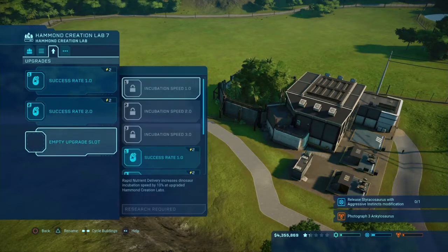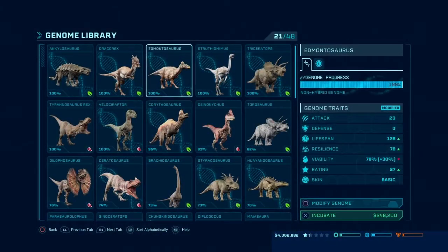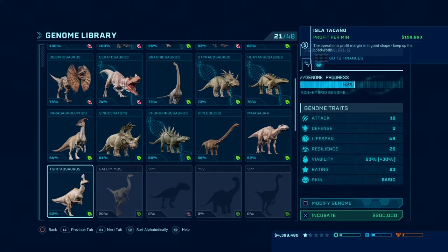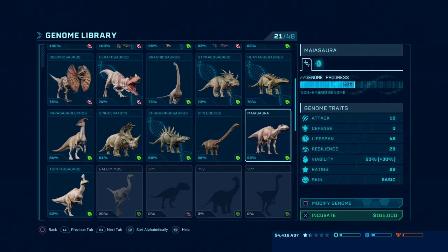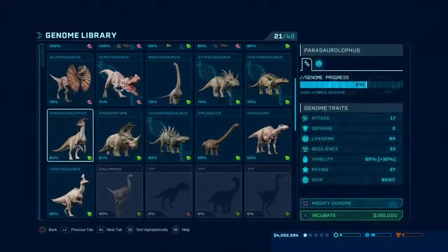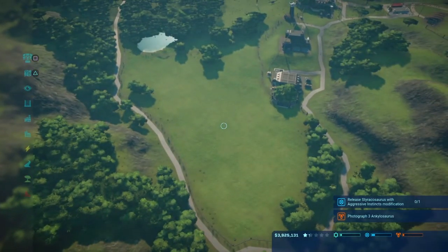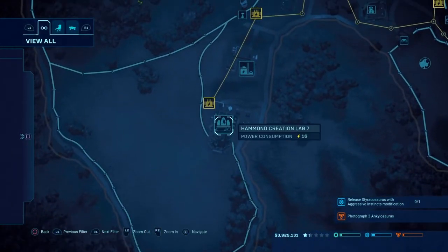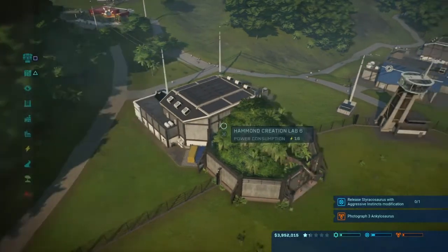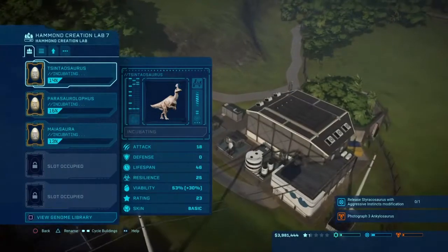We're gonna start incubating. Let's put in the upgrades — success rate, we'll put those in. New viable genome! Okay, we unlocked all of them and they're all surprisingly cheap — that's great. We could just start incubating one of each. It's gonna cost a lot but I'm prepared. I probably should have started incubating three of each species because now they're gonna be all nervous.